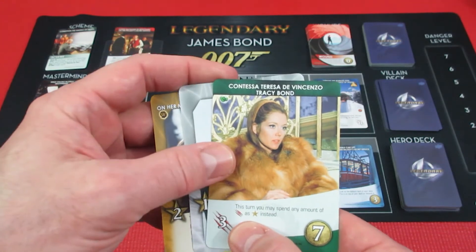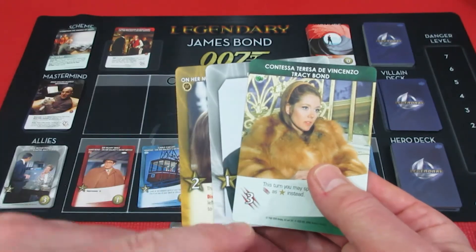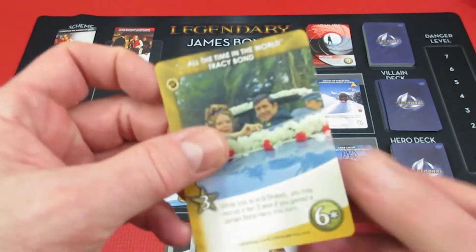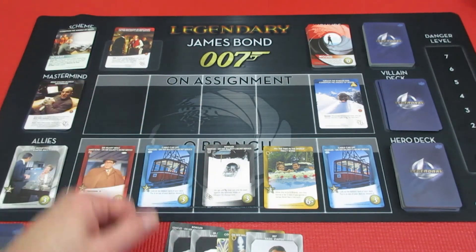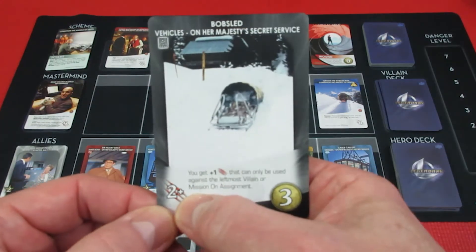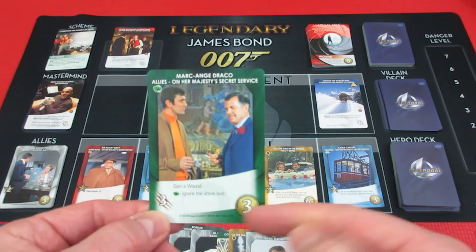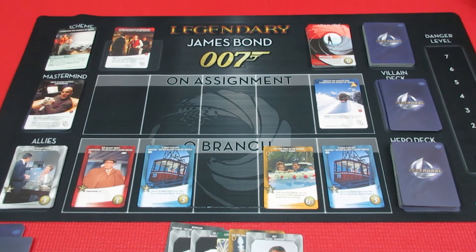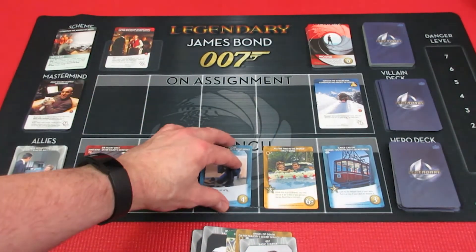We haven't played this card yet — it says this turn you may spend any amount of attack as influence instead. So instead of using this as 3 attack we're going to use it as 3 influence, giving him 6 influence total. With 6 influence he's going to get another bobsled for 3 because it gives him attack — that's 3 spent, 3 left. And he's going to get one of these too — it gives him a wound but it's also 3 attack if you use it. Remember, you don't have to play cards from your hand, so you don't necessarily have to take the wound. Another pretty awesome turn!